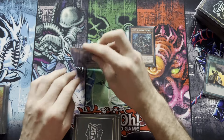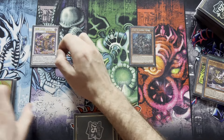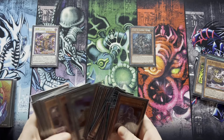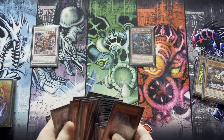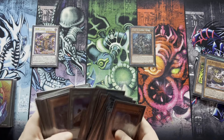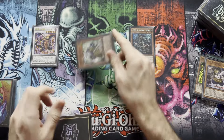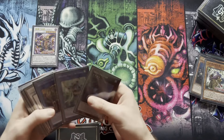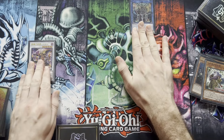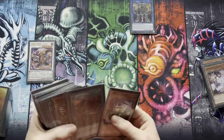We have a couple of different lines, so let's try the synchro line. We go into the new Sheen synchro. Chain link one triggers, chain link two searches the quick-play spell — in this case searching Asceticism — and off the other search we special summon the new Level 2. We then link off for Battle Shogun. At chain link one we discard the Ash Blossom we drew, and chain link two searches Six Strike. We then add Gateway.